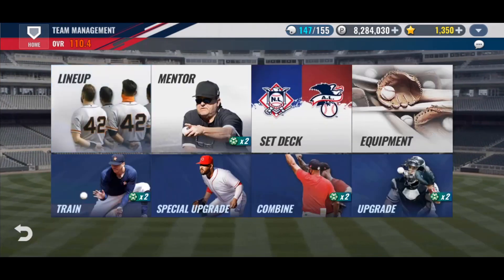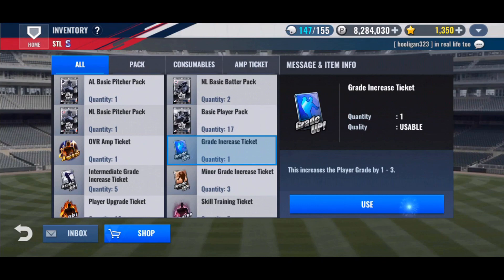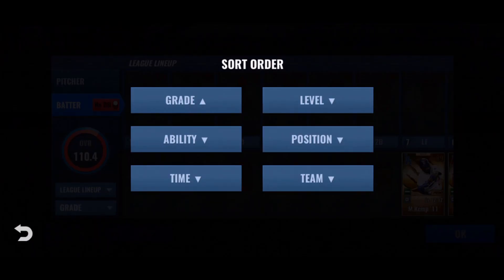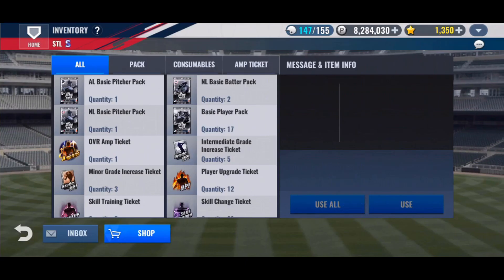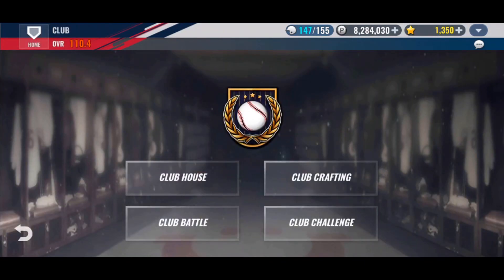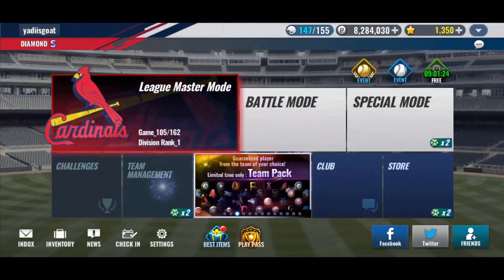Let's go ahead and take him to diamond. We'll sort by team — there he is, Marcelo Ozuna 2019. And boom, that looks so good. We will have to change that GI around. I don't think I have a GI reset, and I also don't think I have the club coins to buy one — I only have 400. That's fine. Let's see what skills he landed.